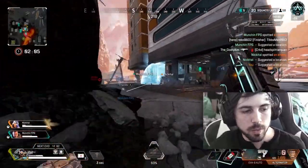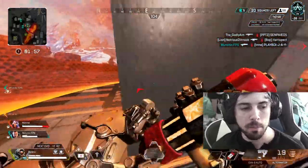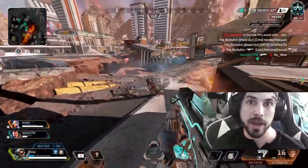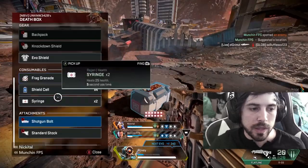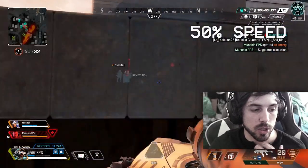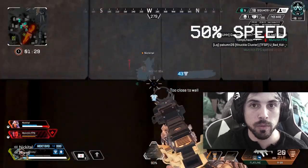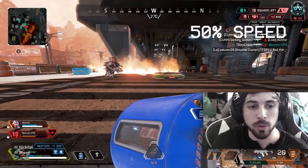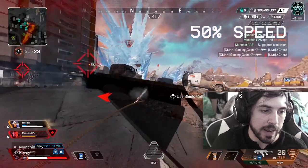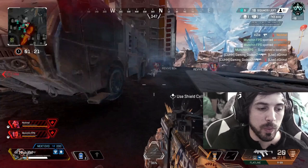This 1v3 is a clutch, which means all three members of the enemy team did take my teammates out in front of my eyes and I was left standing there trying to figure out what to do. This is where we get third-partied and not all of us are fully healed. We lose one right off the bat, and this is where it all starts to crumble. We need to get Munchin back up on his feet, so Nickatall throws a bounce pad to try to reset the fight. I stay a little bit behind to try to cover.